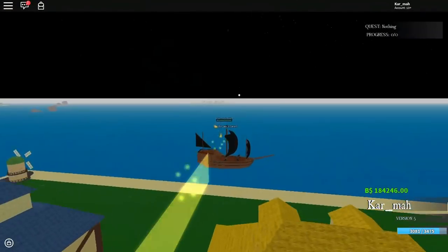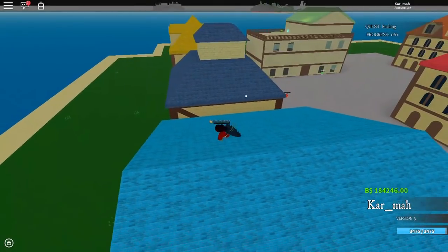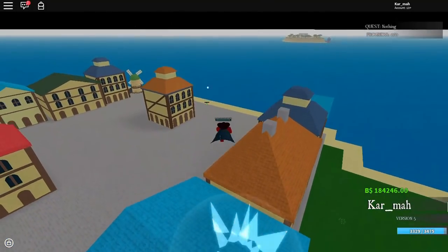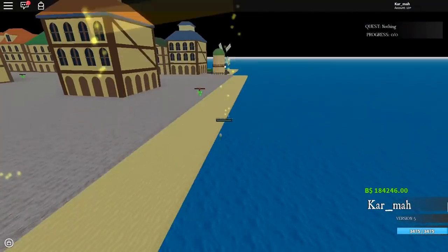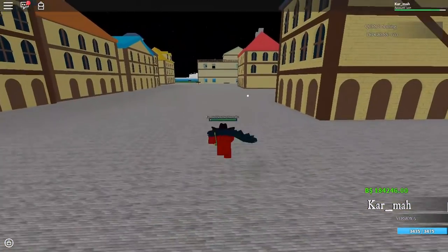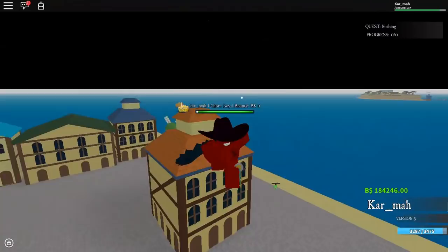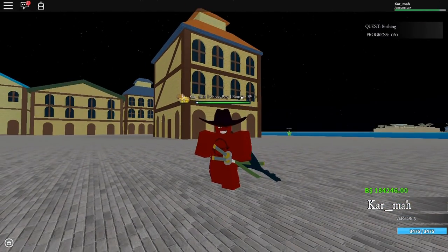I recommend using this move only if there's a ship nearby. If you're stranded on an island with no ship, the flight is gone before you get anywhere. Also, if you're a Devil Fruit user, you don't sink to the ground right away — you do take some damage in the water, but whatever. Anyway, that's Pika Pika. If this video helped you out, please leave a like, subscribe if you haven't already, turn on notifications, and I'll see you guys in the next video — peace.